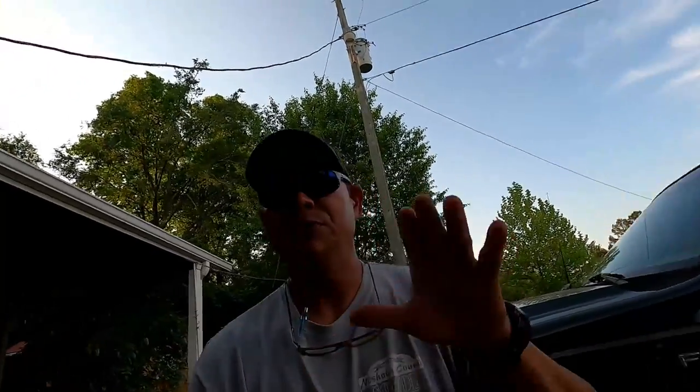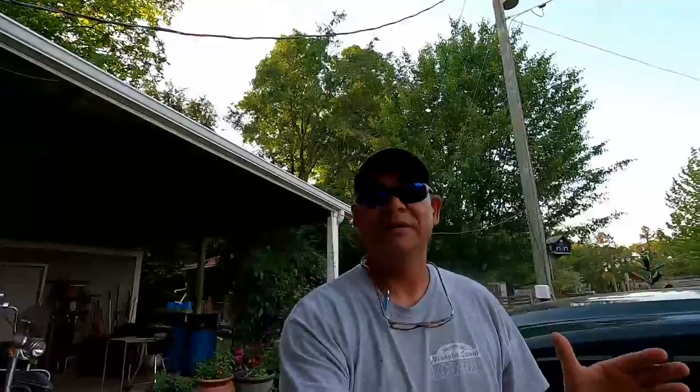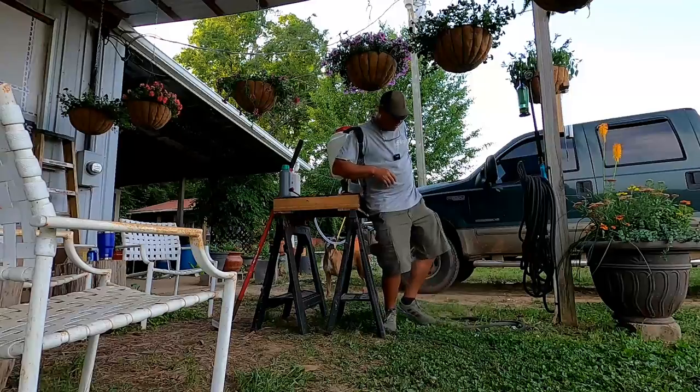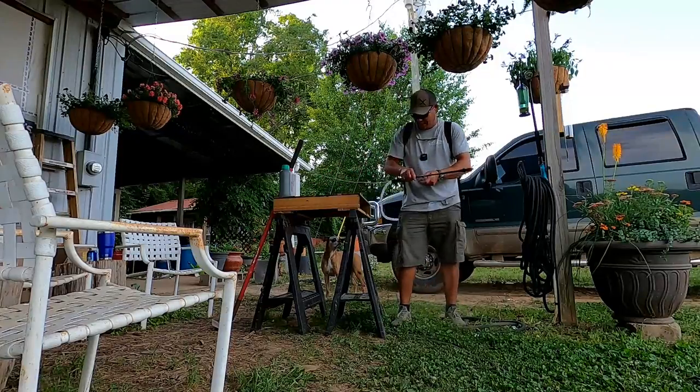It's two ounces of each chemical per gallon of water. I have four gallons in this sprayer, so basically eight ounces each. I've already got the sprayer filled and primed with the battery installed. The sprayer comes with two tips: a fan tip and a brass tip. I'm going to use the fan tip. This backpack sprayer will run for about an hour and 75 minutes on a full charge — I don't think it's going to take me that long to spray, but we're going to find out. Let's get to spraying!